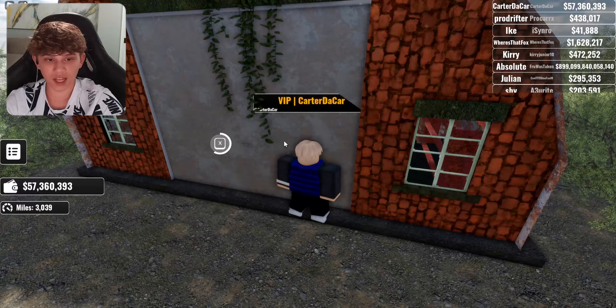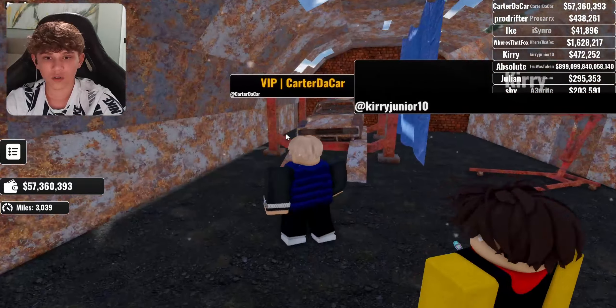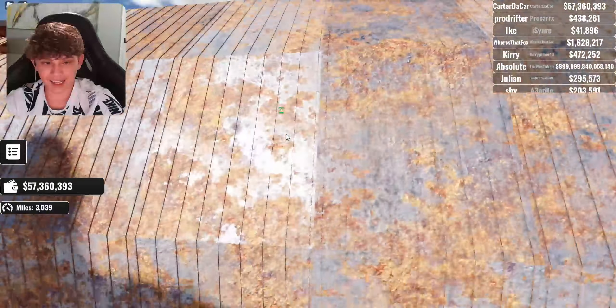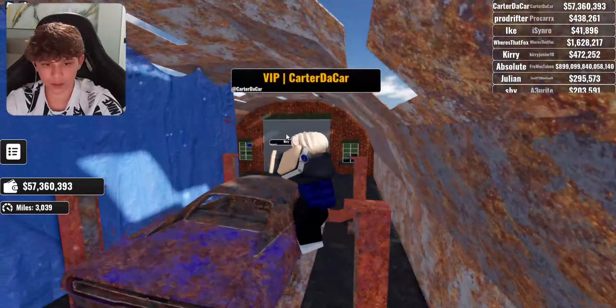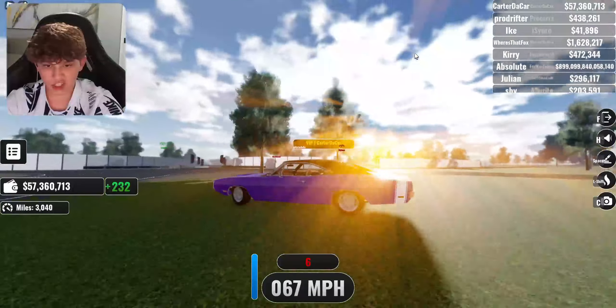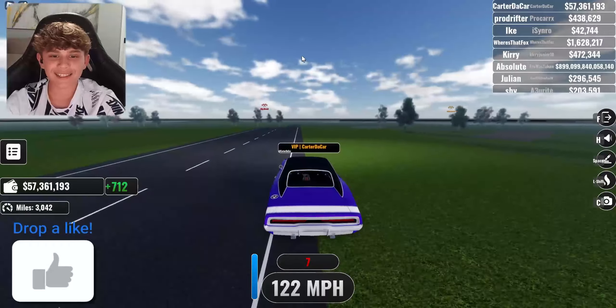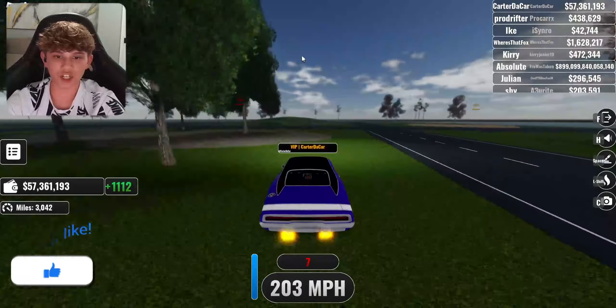Hit X to claim it right here. It takes a minute, but once you claim it you'll get a super cool classic car. Right here you get the classic Dodge Challenger — super cool. Once you have it, make sure you get it because it's only available for a limited time.